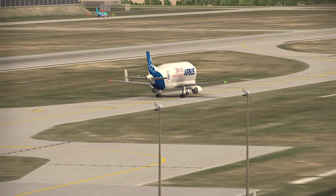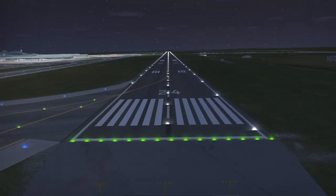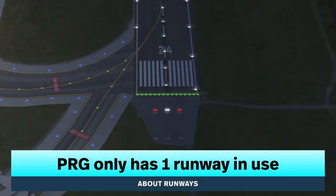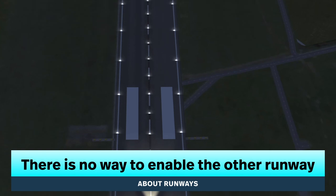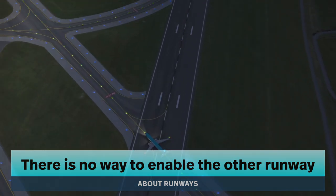How do you use these runways? In Prague, there is only one runway that is in use: Runway 24. There are other runways on the map, but there is no way to enable or change the runway in this airport.